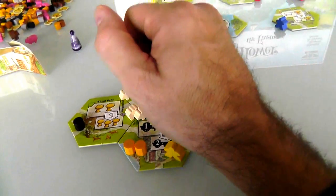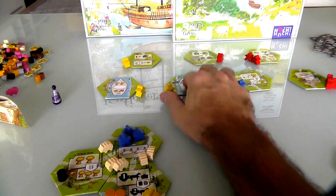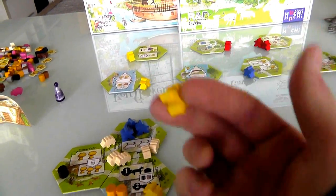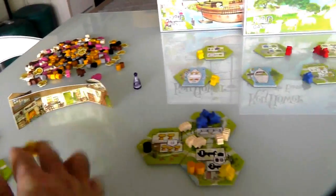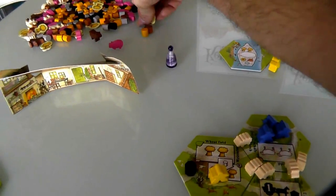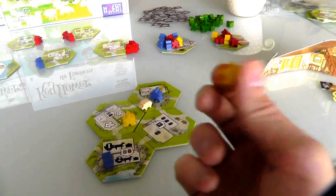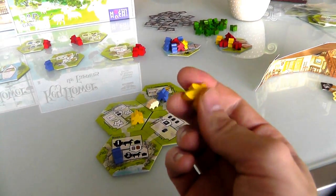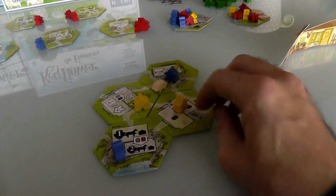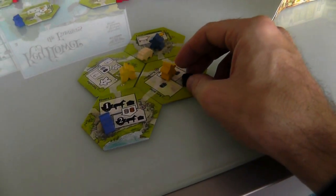Back to me. I'm down to pretty much my last worker. I can make some hay for myself. I could bid on something but then I'd lose this guy. I think I'm actually going to pass — I want to have more workers next turn. Actually no, I'm not going to pass. I'll have him come over here to the wheat field and just generate two wheat for me. And that was my last turn.